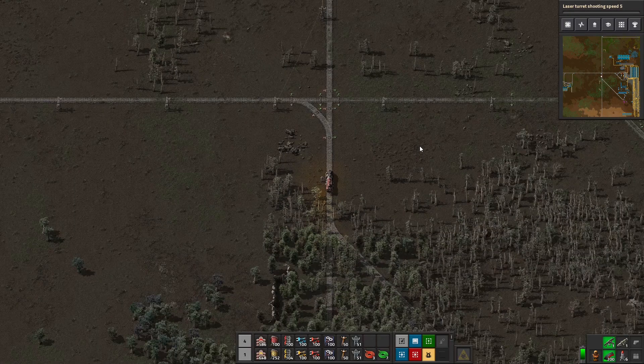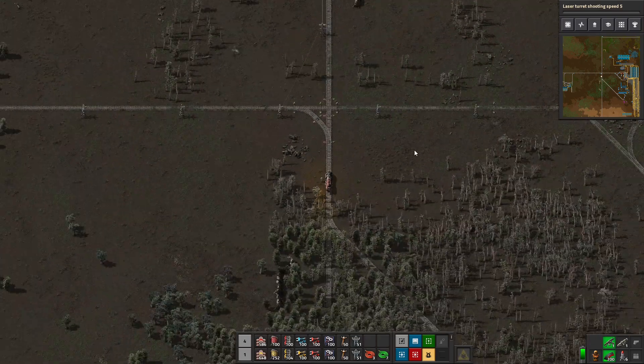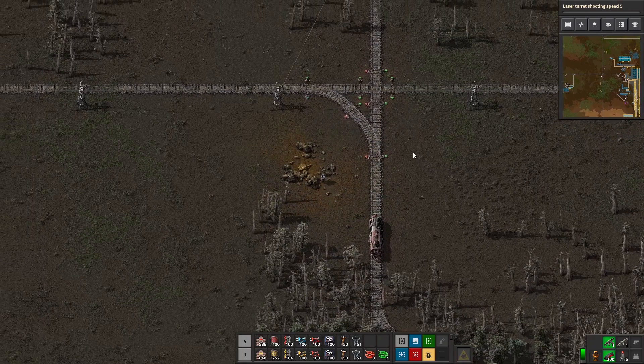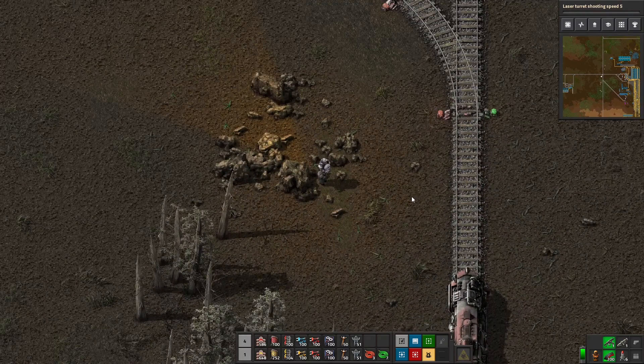Hey everybody, SuperfluousJay here with another Factorio for Beginners, and we are working on train tracks today. Welcome to episode 50.